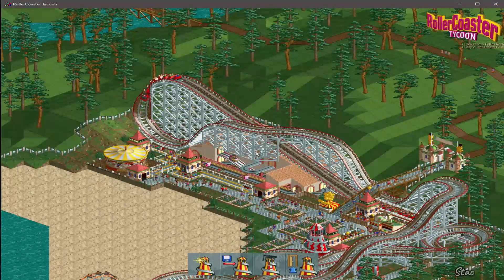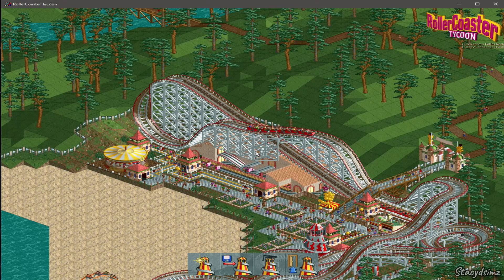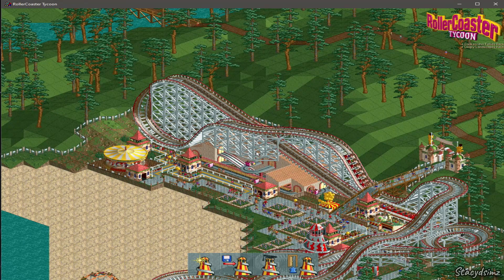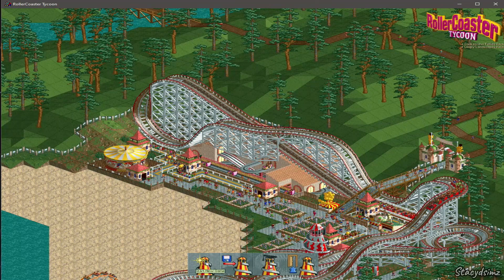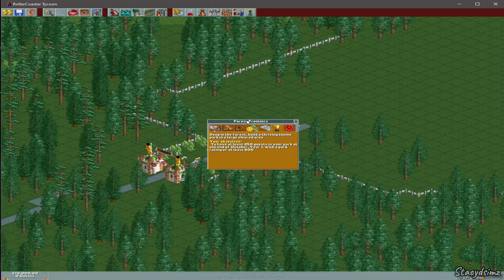Today we are going to be playing Roller Coaster Tycoon Deluxe Edition. Let's go ahead and get started on a new game. We are going to be playing Forest Frontiers, and your objective is to have 250 guests in your park at the end of October Year One with a park rating of at least 600.